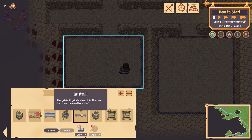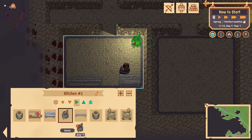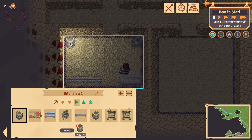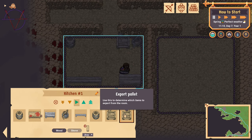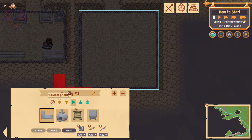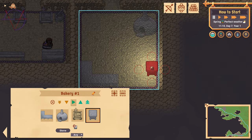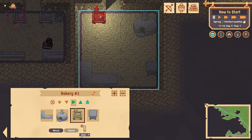In the kitchen put a stone gristmill, a stone kitchen worktop, a cauldron, 1 water barrel, 1 import and 1 export pallet. In the bakery room place a metal baker's worktop, 1 baker's oven, 1 dough proofing table and 1 import pallet.